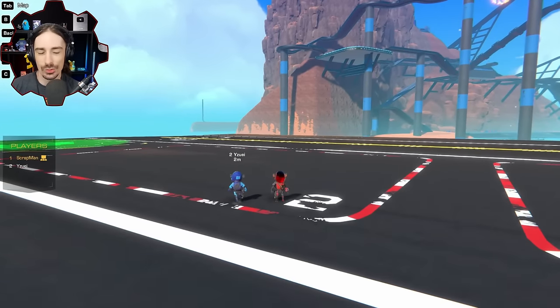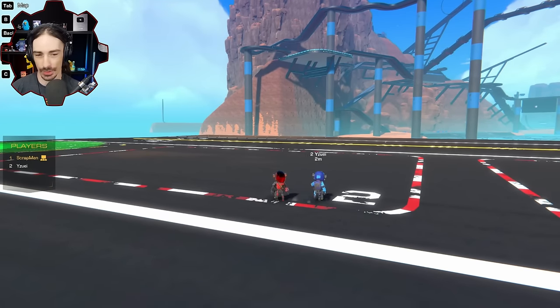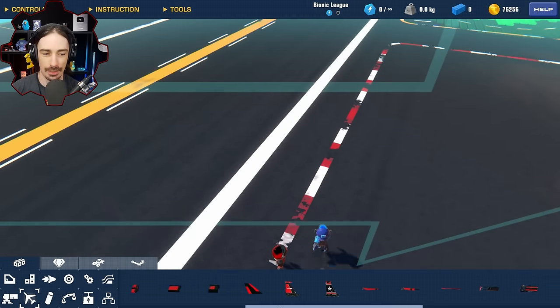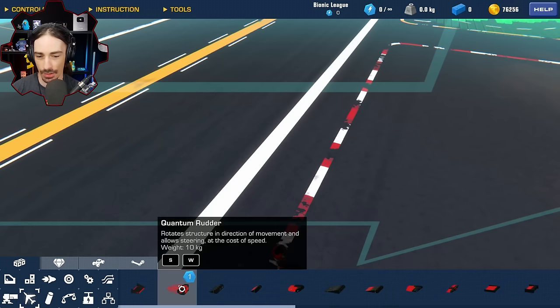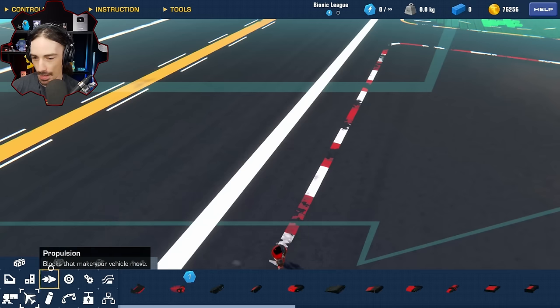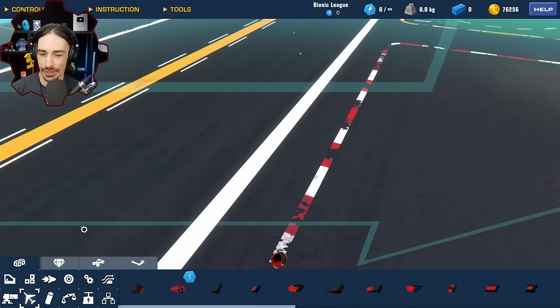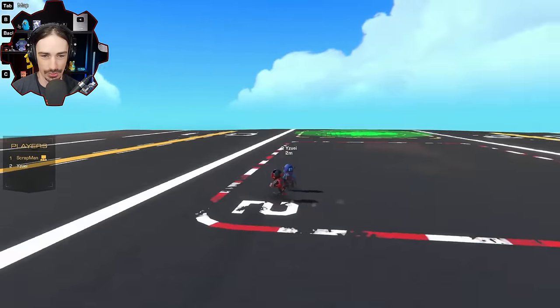Welcome back to the channel. Today Yuzi and I are going to be having a dogfight with wingless planes. That means in the lift and drag category we cannot use any objects, which contains every control surface and wing piece except for the quantum rudder. To control your plane you'll use the new gyro pieces and the quantum rudder. Other restrictions: we have a 100 block limit and two weapons only of each category, starting with miniguns, then blasters and rockets and so on.